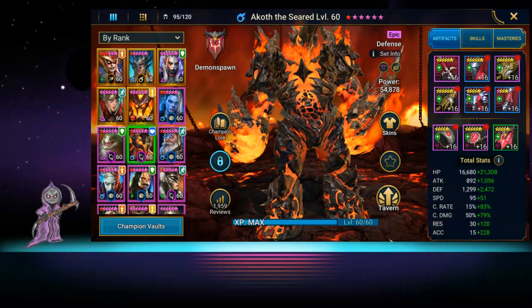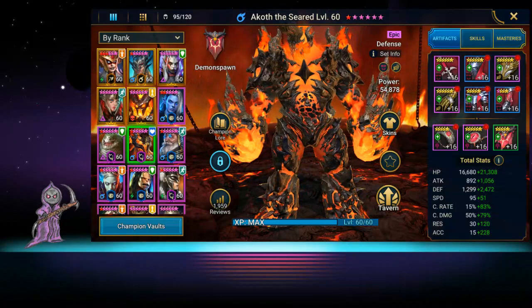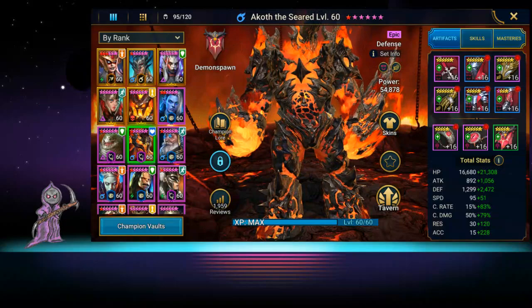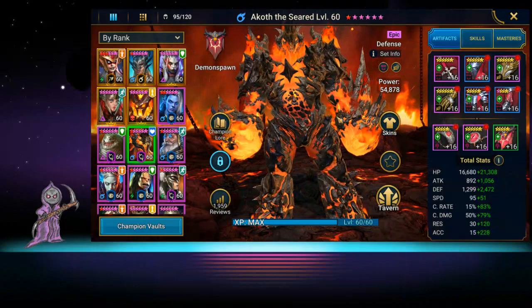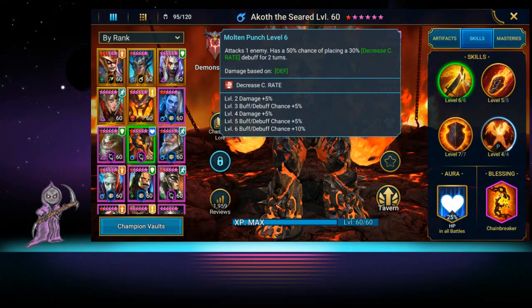He's new to our team but we're going to go over him and see what he can do. We've used him in a few spots already. He is really good in Spider — he's the single reason we were able to beat Spider 21 and 22, and he's helping us push the higher 20s.